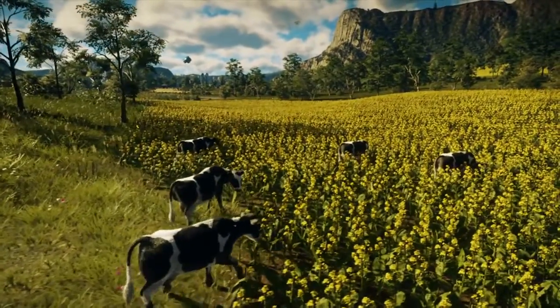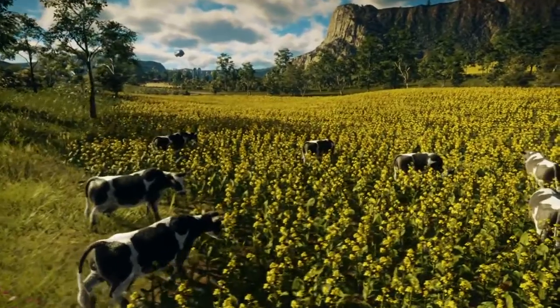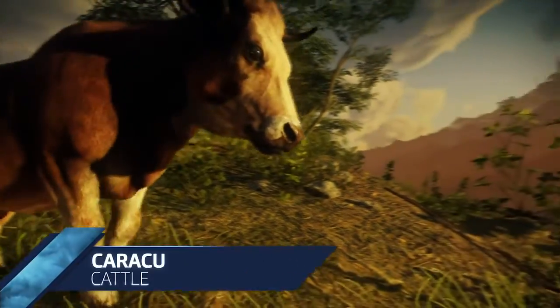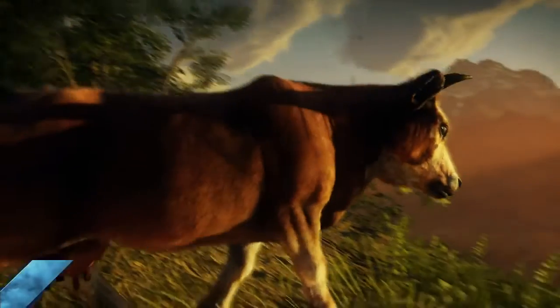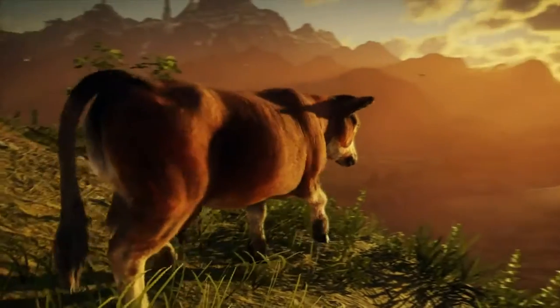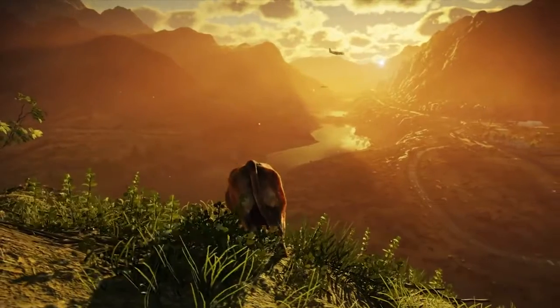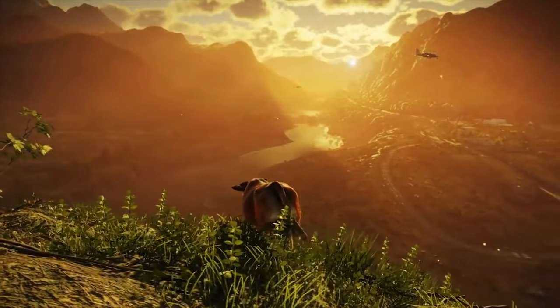Pucker up, Rico! Just kidding — he had more than enough cow kissing in Just Cause 3. Karaku cattle are a dual-purpose breed which are raised for both milk and meat production, found only in the grasslands. They're very hardy animals, well known for their high adaptability and excellent maternal ability.